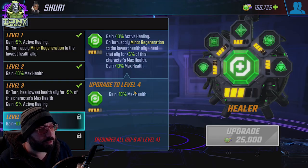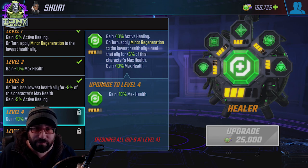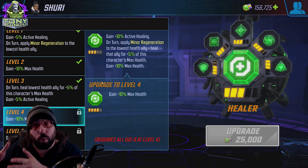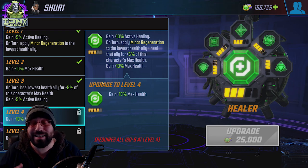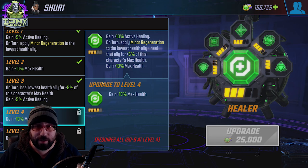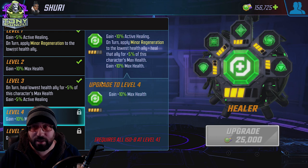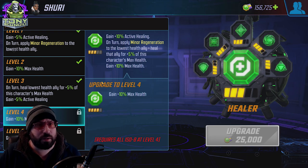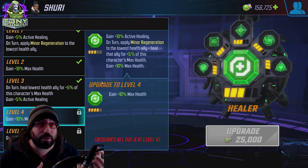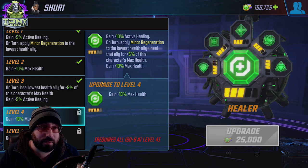Characters that heal — Shuri is clearly a healer. Five percent active healing got a lot of people confused at the beginning. It just means when you take an action that causes a heal, including passive abilities, procs, or triggers — basically whenever your character heals somebody as an effect, not as a drain and not as a regen stack placed on somebody.